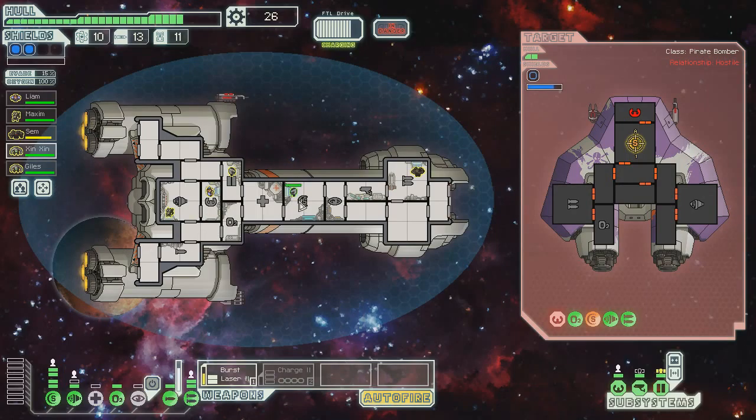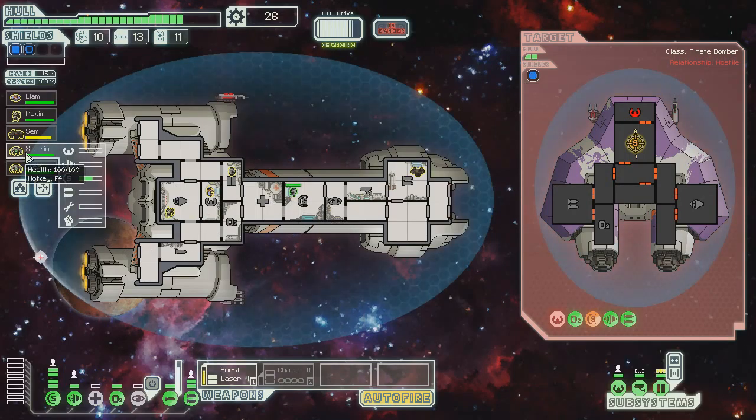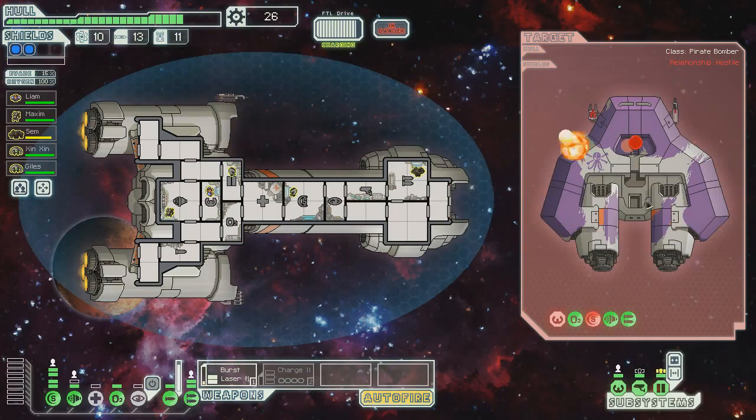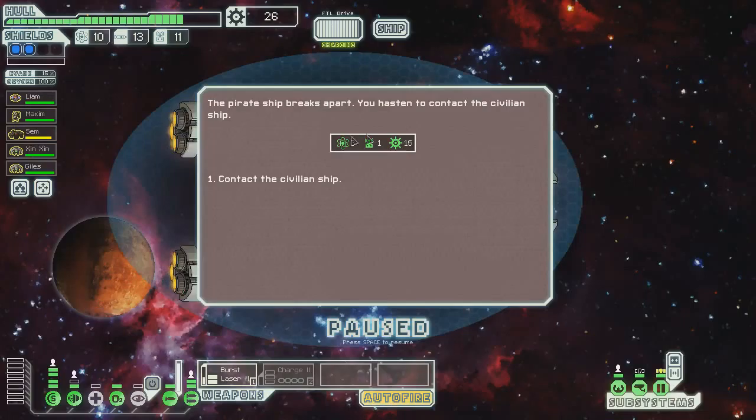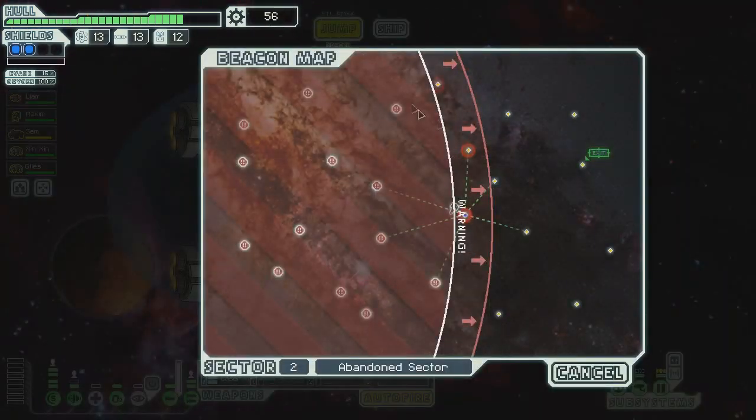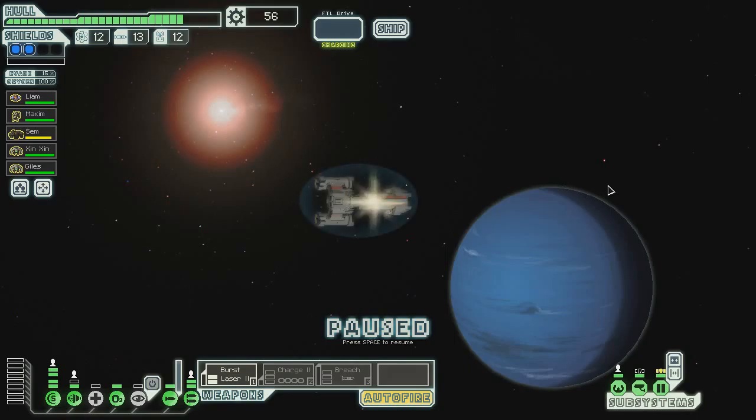Getting hit with a beam actually doesn't give your shield person experience — just lasers and probably ions and stuff like that. I haven't really tested the ion thing. Three fuel, 16 scrap — that's good. I'm getting all of these weapons and I'm definitely going to be selling things in the near future. That is for sure.